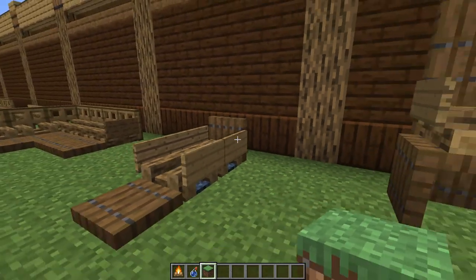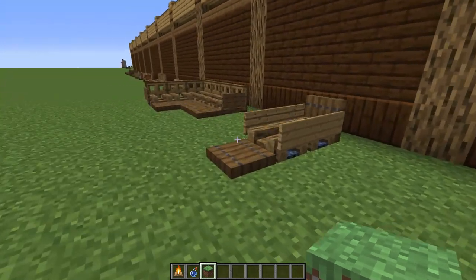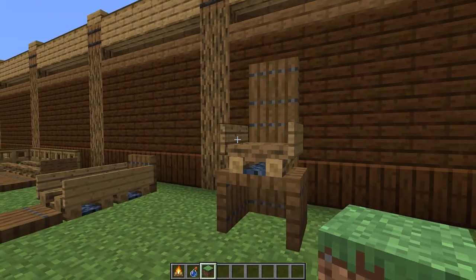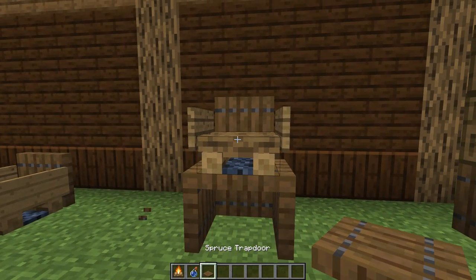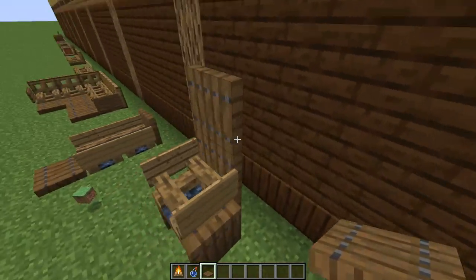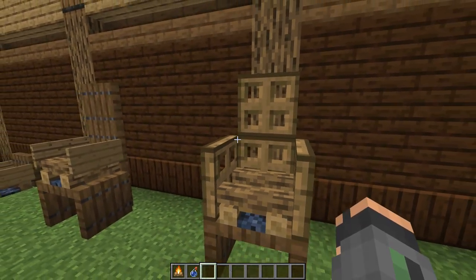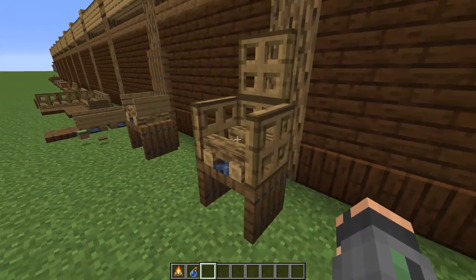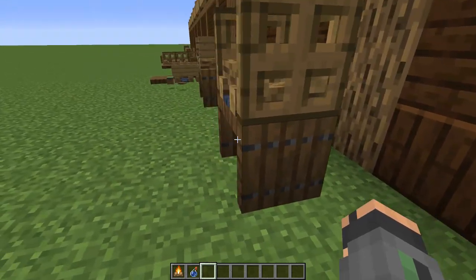If you want a higher chair, lift it up with trapdoors all the way around, the campfire on top, and signs to the side. You can do one trapdoor for a low look — almost like a little high chair — or add another one in the back for a taller chair. Mix and match different trapdoors; the oak and spruce ones look the best. You can also add trapdoors going up to the side as the arms of the chair for a different look.